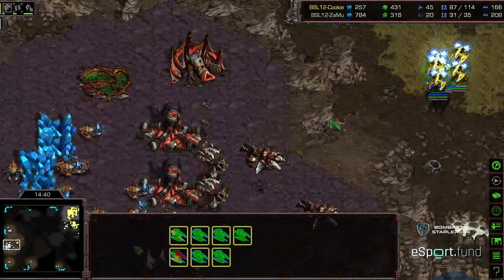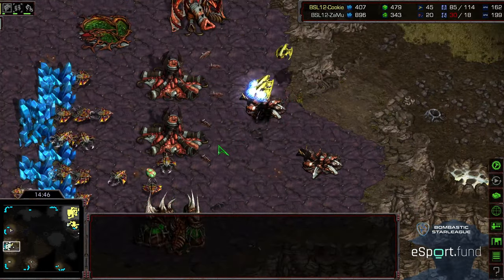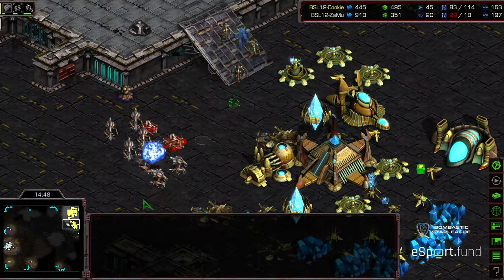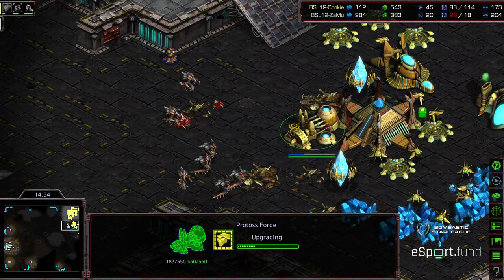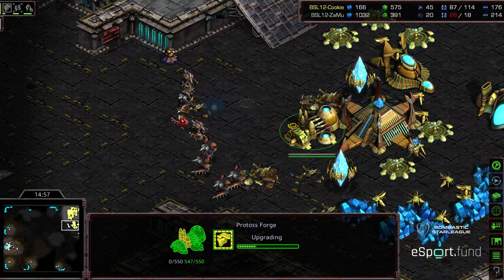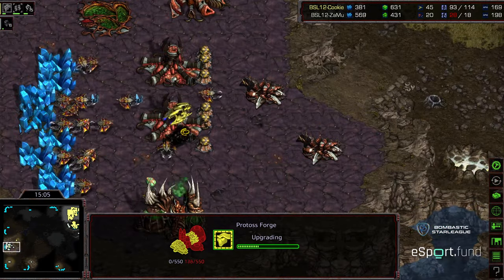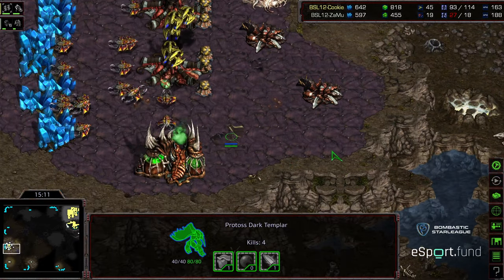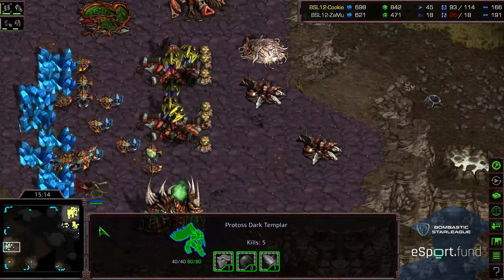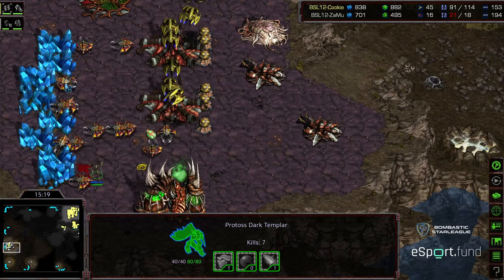The Overlord count continues to plummet. More Overlords being produced. Now the Corsairs can just camp on top of these bases. Looks like a single Dark Templar managed to sneak out and take out that third base — so everything ugly for Zammu, clinging on to this match. Really surprised we haven't seen a GG yet at this stage of things. Perhaps a bit of frustration there. One base left. A slew of Overlords being produced. A Dark Templar sneaking in — might be able to sneak some Hydralisks in between here. A High Templar going to get taken out. But now a Dark Templar in the main with no defense.